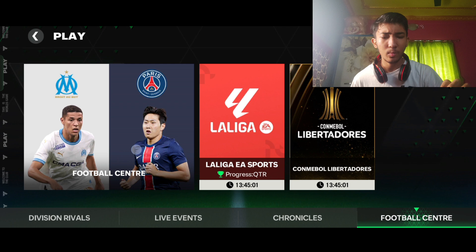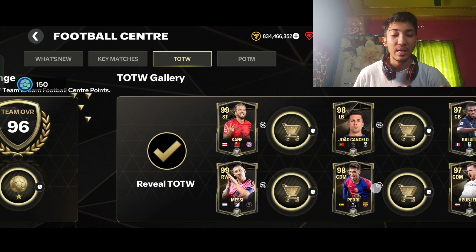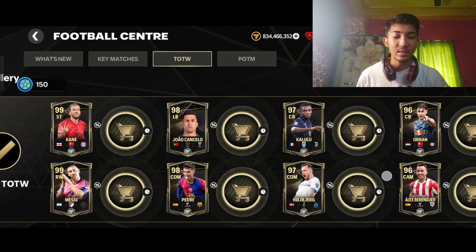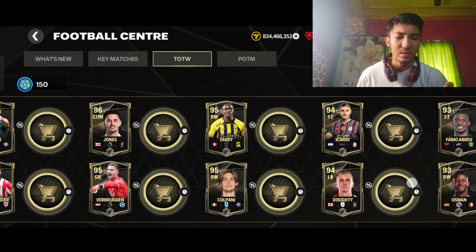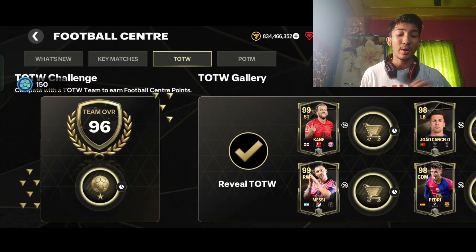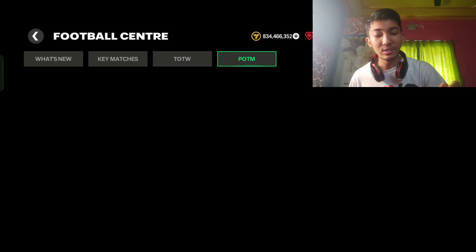We've already seen the Team of the Week — there's a brand new 99-rated right winger Messi. If you have leftover tokens, you can grab him for free. There's also a 99 Kane but his stats don't look great; Cancelo could be a very good card; Pedri is a good card too; Kalulu I'm not sure about. The Messi card stats look decent for a free-to-play card, though the medium-low work rate is the only con.